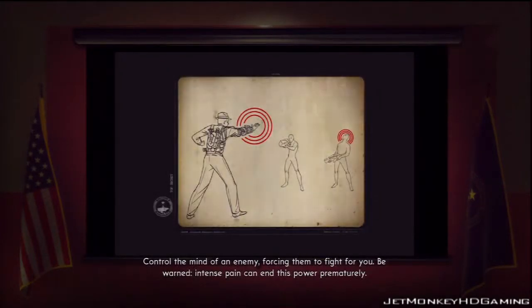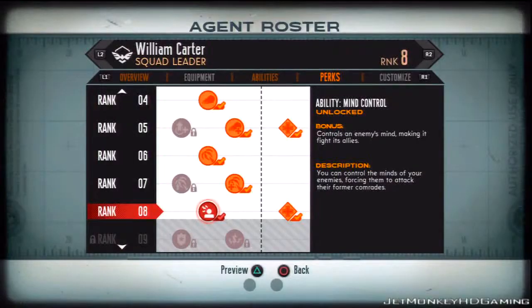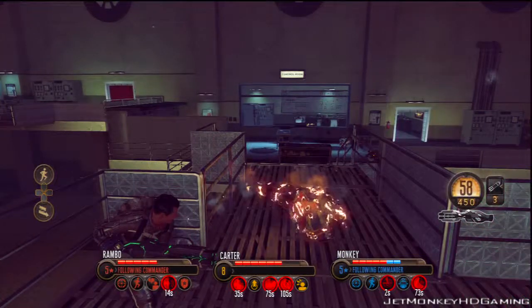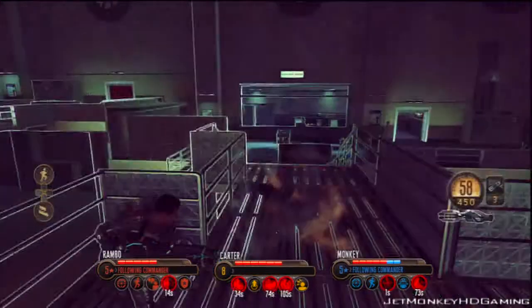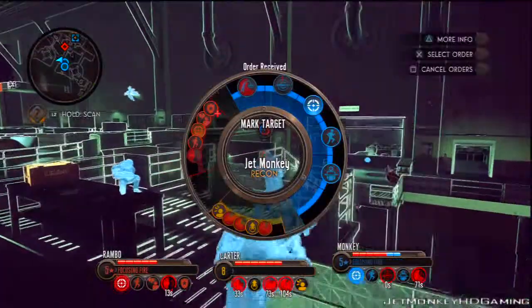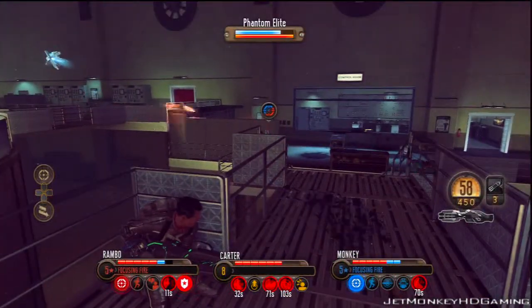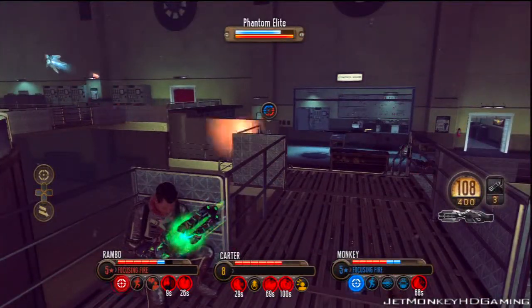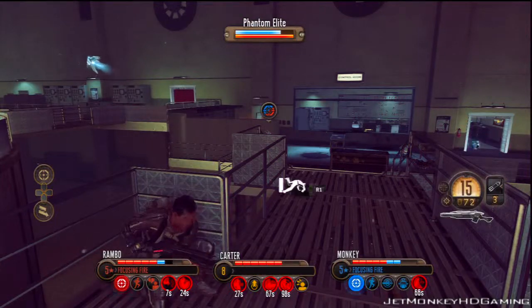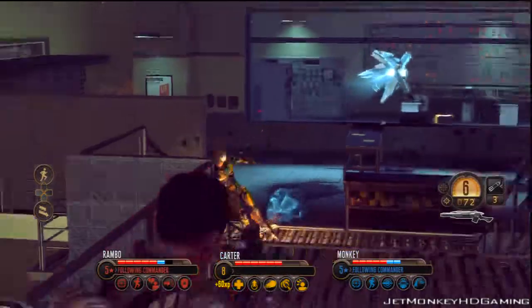Control the mind of an enemy, forcing them to fight for you. Be warned — intense pain can end this power prematurely. Take it down! It's mine — attack! Attacking your target! Shield yourself — shield on! All targets down!